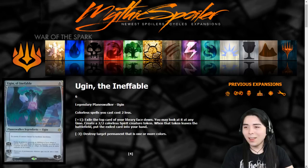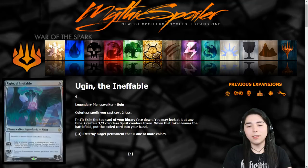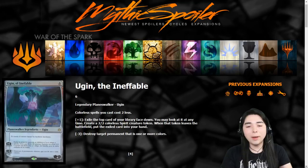What's up guys, Maren here. Thanks for checking out the video. We got one spoiler today — one of the most important spoilers we've all been waiting for in the set: Ugin the Ineffable. Now we were really hoping this planeswalker would be amazing — is it jank or is it dank? Colorless spells you cast cost two less. Plus one: exile the top card of your library face down, create a 2/2 spirit token, and when that spirit leaves the battlefield put the exiled card into your hand. Minus three: destroy target permanent that is colored.